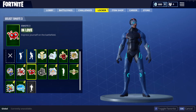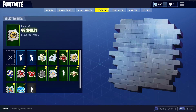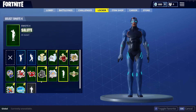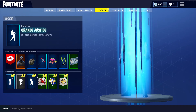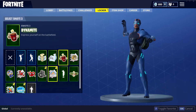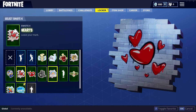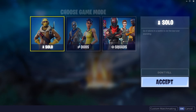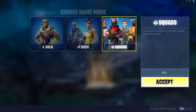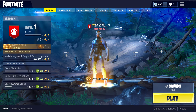I'll equip some sprays — I do like that GG spray with the smiley face, so I'll put that in my empty slot. It'll be interesting to see what they look like in game, being able to use them around the map. There's also a new loading and menu screen, and a nice little feature for choosing solo, duos, or squads. I do like to play squads, but I'm going to jump into a solo right now to show you that other new area on the map.